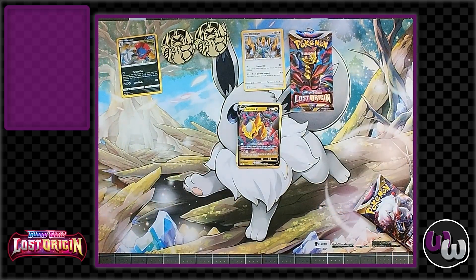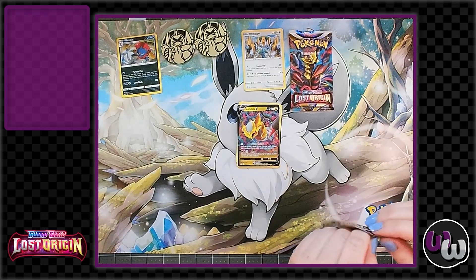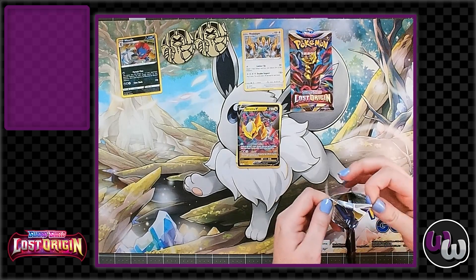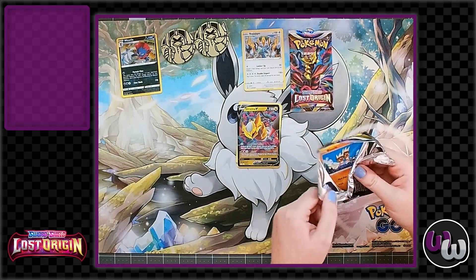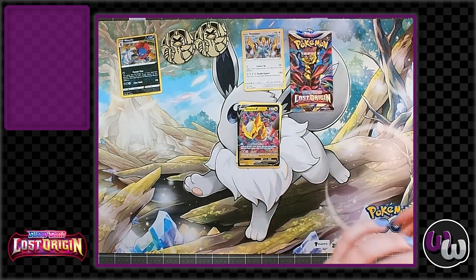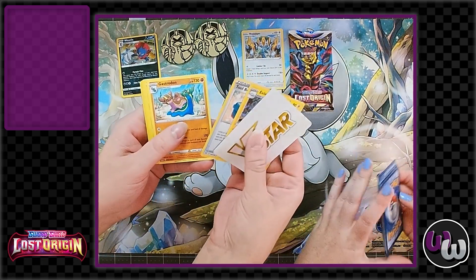If you guys remember what to do, comment the code if you use it just so other people know which ones have been used already. I've been talking about the Porygon deck but I've heard really good things about the Guja deck. I really like Guja — it's a cute little dragon. I'm pretty torn at the moment. I'm excited to go through some of our extra cards and actually start building the deck again.